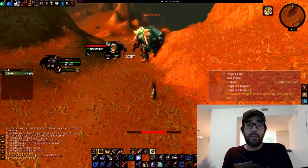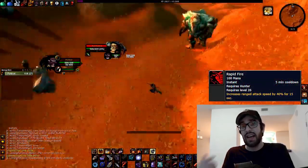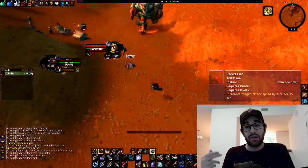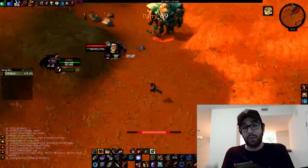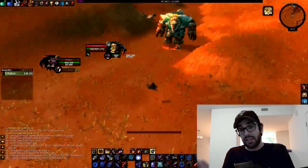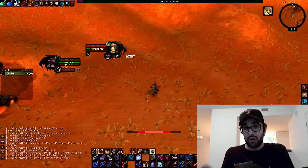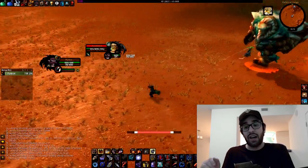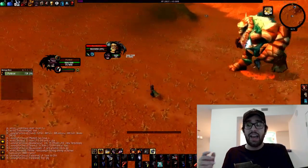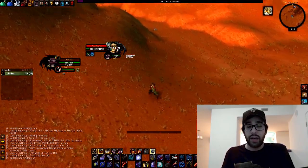You also want to be using Rapid Fire, which increases your attack speed with your bow. You also have Improved Aspect of the Hawk, which can proc pretty much the exact same buff. When you have your attack speed increased by 30%, or maybe both are double stacked, that's when you can really start strafe kiting aggressively and just getting tons of auto attacks as you strafe kite back. And you'll eventually just get the mob down.